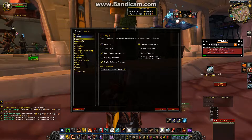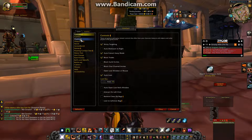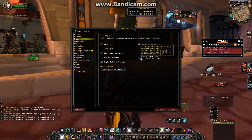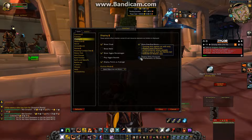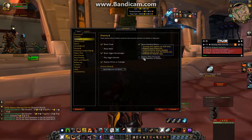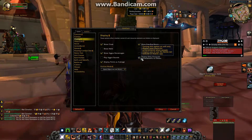So you want to open up the interface and click on — it'll be defaulted to Controls, but click on Display and scroll over to 'Display only character achievements to others.' It even tells you: turning this option on will only display your character achievements when people inspect you or use the Battle.net website or mobile app.